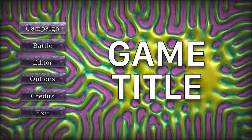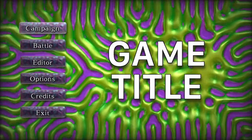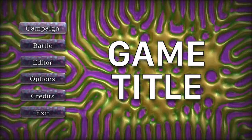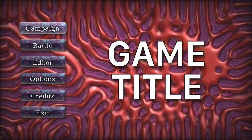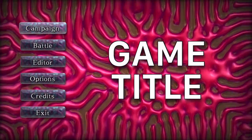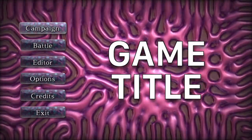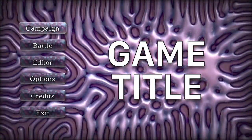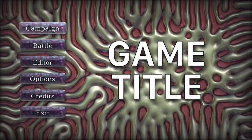This is the menu screen and the first thing you may notice is the quite dazzling patterns and colours in the background. Those patterns are created with a system called reaction diffusion, which is basically a simulation of chemicals in a dish where they are diffusing through the dish and reacting with each other. Depending on the parameters you can get lots of varied behaviours, different patterns like spots and stripes and spirals and travelling waves and so on.